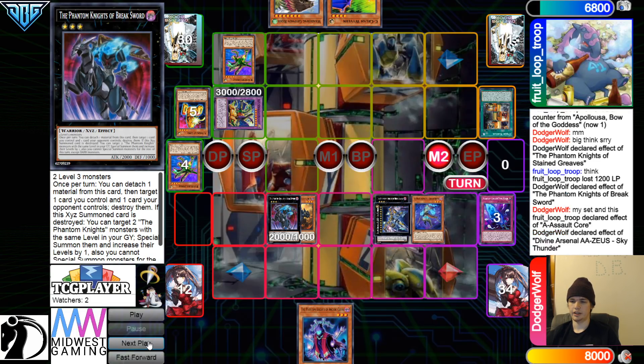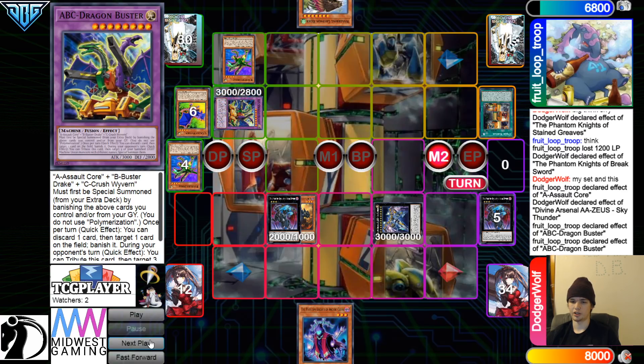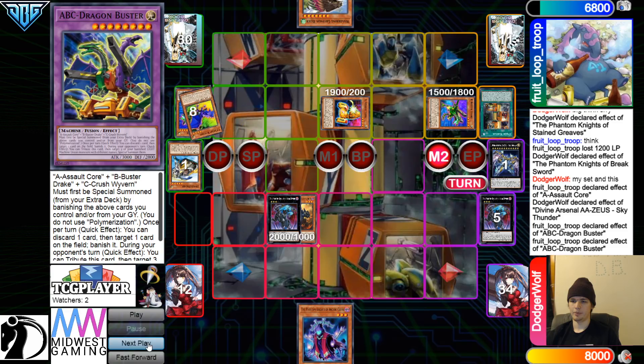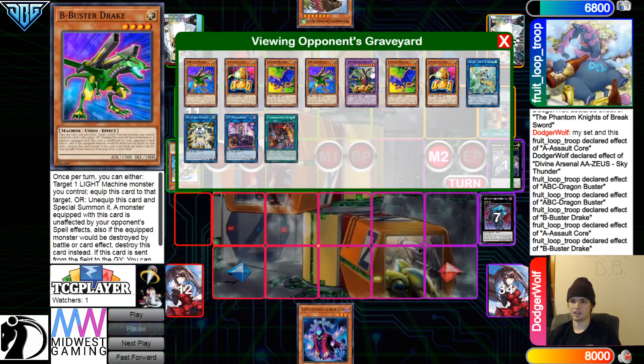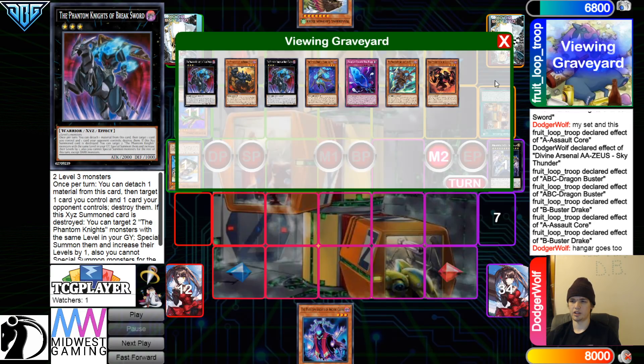Then activate Zeus Effect to go wipe. Chain ABC Buster, target Zeus. Chain ABC Buster to tag out — it's a Special Summon. This is going to be a pretty big chain-link if they want it. They're going to activate B Chain-link 1, A Chain-link 2, B Chain-link 3. All those effects trigger there, Hanger does go, and Zeus wipes everything.